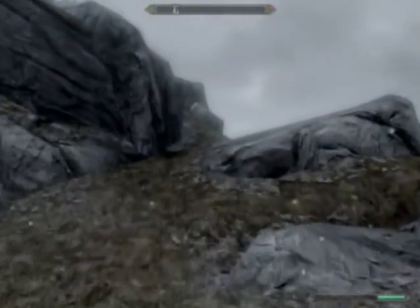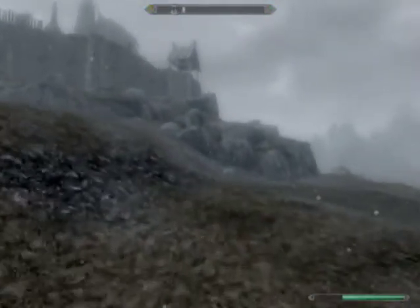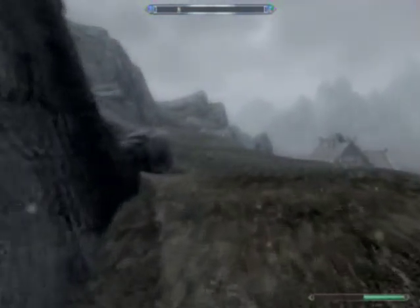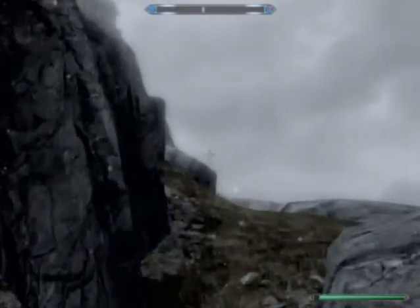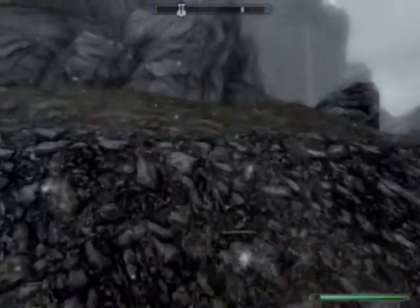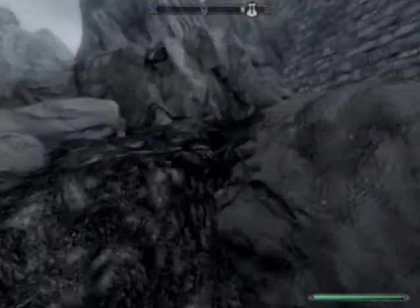There are other ways to get to the Skyforge chest, but this way is probably the longest but the easiest. Because you don't have to jump or use a bunch of stuff to get over there. I've seen videos where you have to use Whirlwind Sprint onto a building, then jump up to a really hard place, use it again, and try to get out of the map — that's pretty hard. And then there's another one where you just jump on all these buildings.